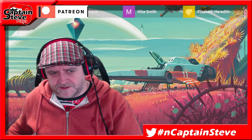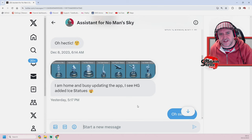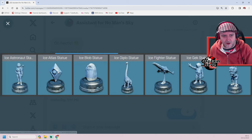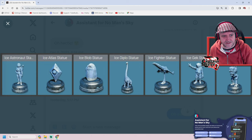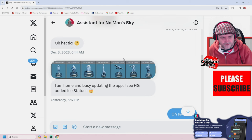Anyways, let's jump on over to the old Twitter web, shall we, and let's take a look at what he sent me. So Kurt has actually managed to delve into the game files, and he has found this. Yes, a whole load of ice statues. You've got an ice astronaut, an ice sort of Atlas Station, a blob, a diplo, a ship, a geck dude, and a walker — all made of ice. Ice statues!